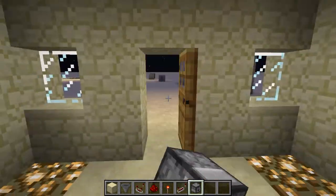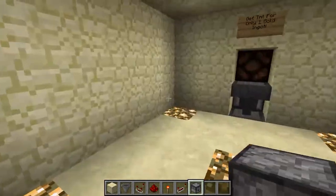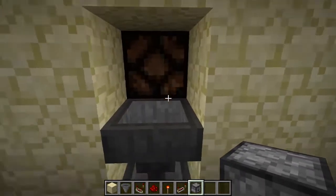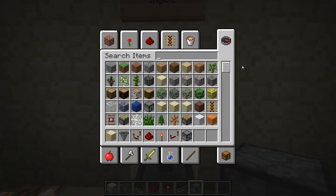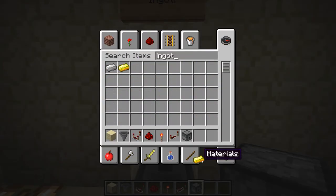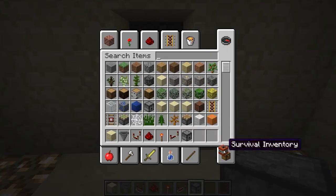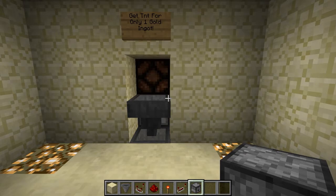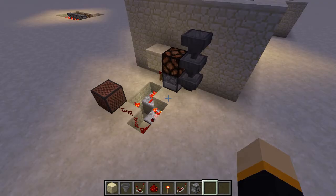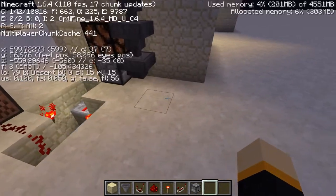Right now I'm going to get rid of all the shop, because this is usually what you would have — you'd have a shop with a back wall where you have your hopper. I also added a little light there so that when it activates, it lights up and gives you the item and makes a note block sound. Now I'm going to reveal the redstone and then teach you how to make it step by step.